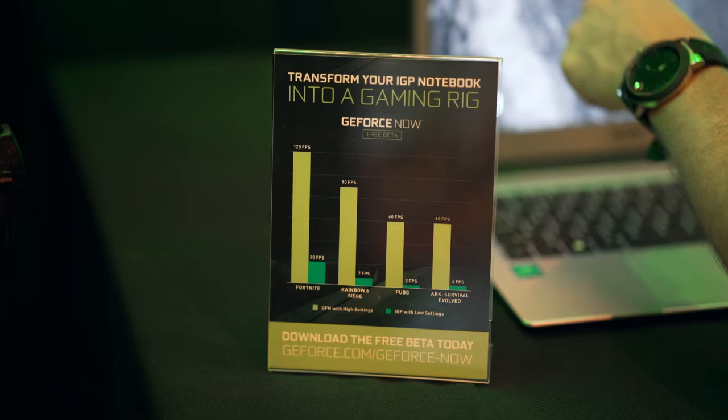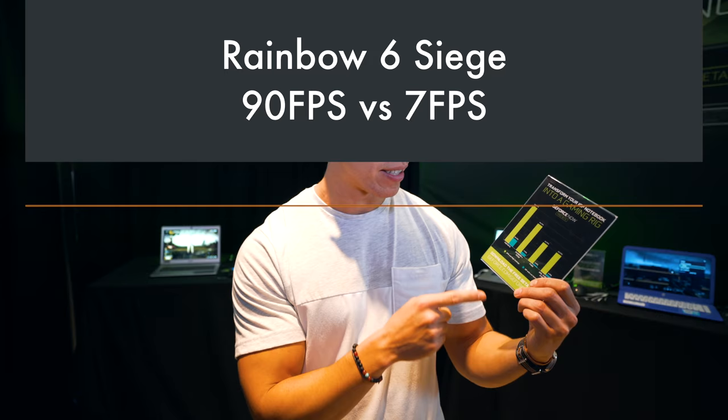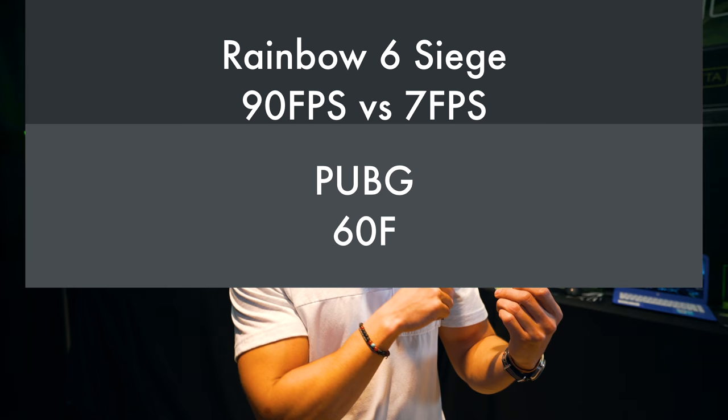They've got a chart for all the games we've tested. Fortnite is rocking 120 FPS on GeForce Now versus 20 FPS regularly. Rainbow Six Siege: 90 FPS compared to seven. PUBG: 60 FPS compared to an astounding two. ARK Survival: 60 FPS compared to cheese-grater level four. I think the point is clear.